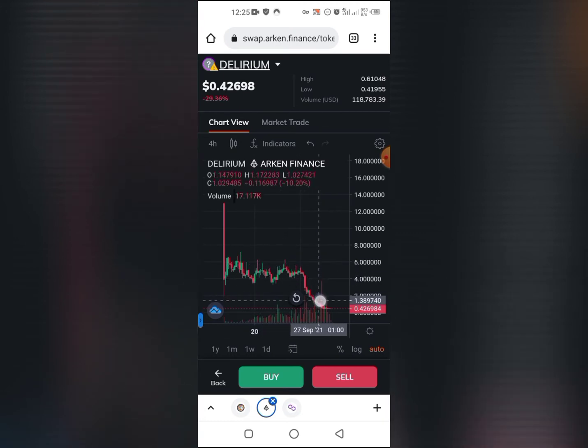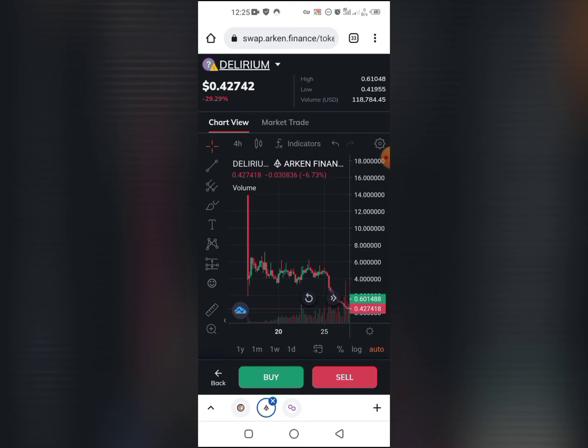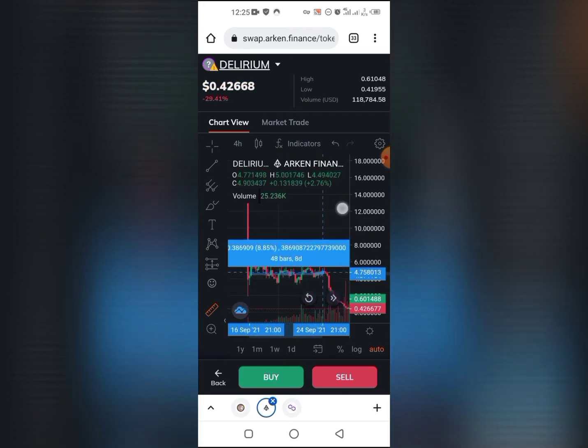Farm all the way until the price starts to crash. Delirium is a very good example because the farm actually lasted for a while - you can see we could have farmed for it throughout. Some farms don't last this long; some farms after a day or two they die off, but Delirium lasted a while.